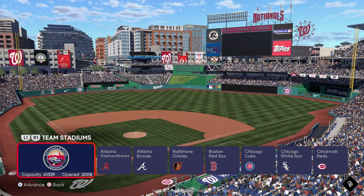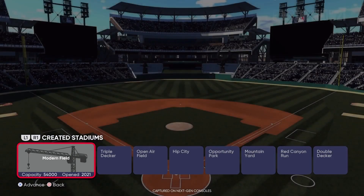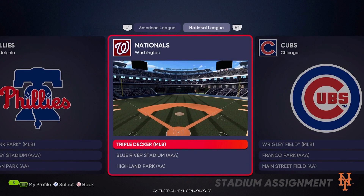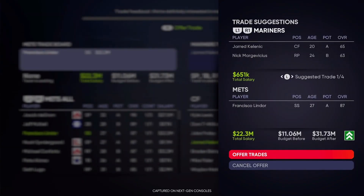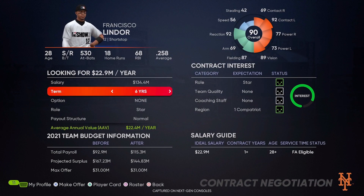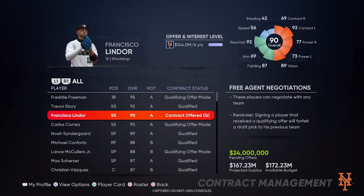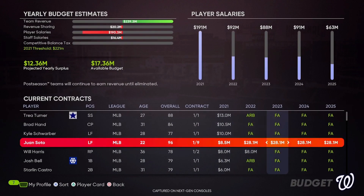I like the stadium creation idea — I think it's going to be a lot of fun and people are going to make some amazing stadiums. But I want to see in the future where you can set hot dog prices, ticket sales, parking, all that stuff moving forward through the franchise. They also added stats for AA and AAA — but why was it ever a thing where you couldn't see what players did in AAA? They had all the statistics in the game, so why didn't they display them? Again, they added it, which is great, but it should have been there automatically. They're basically saying they were withholding it before, but here you go now.